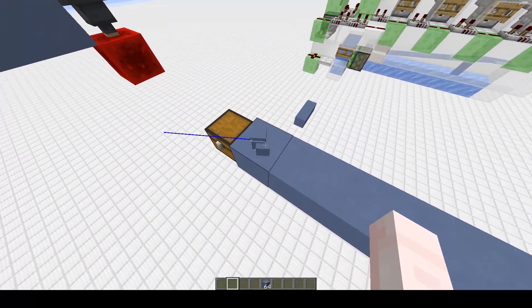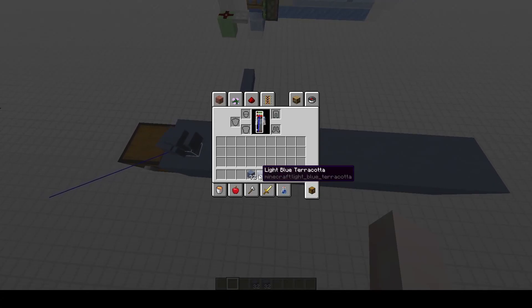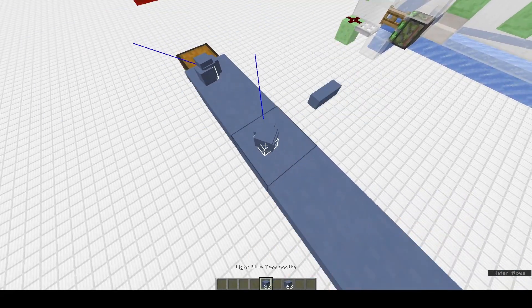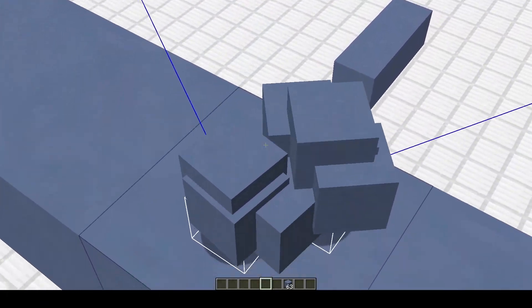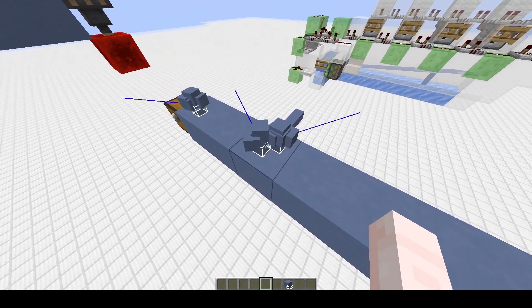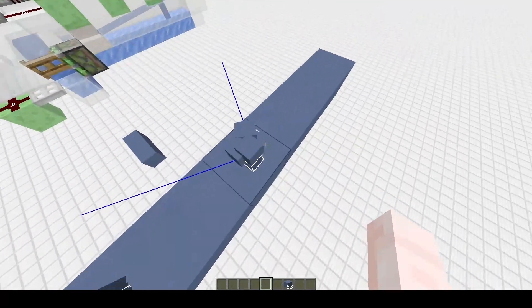I just threw two stacks of 32 out and they stacked — that's great. But if I make one of these stacks 31, they will no longer stack. You can tell they don't even try to merge because both stacks are still multiple item entity sprites.